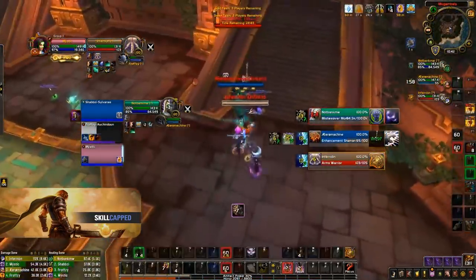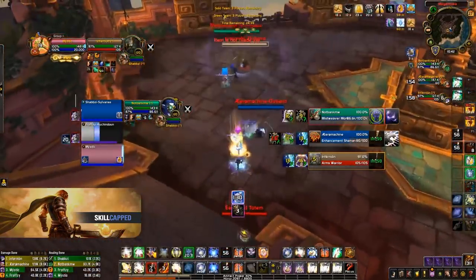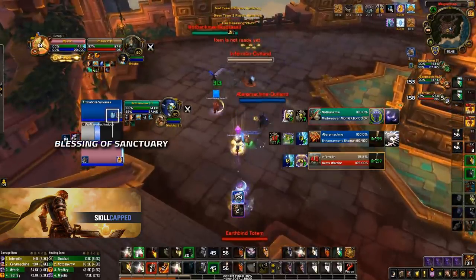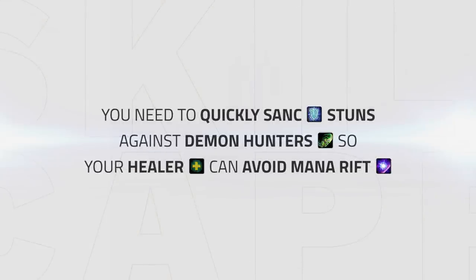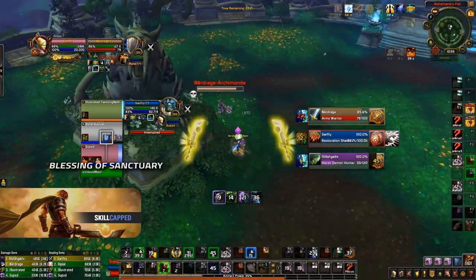Even if there is no risk of follow-up CC, you'll still want to sanct your healer out of important CC when your team is under pressure. Here, the turbo has a ton of pressure on my priest, so I make sure to instantly sanct my shaman out of the warrior's fear. On top of avoiding incoming CC or sanction when your team is under pressure, you'll also need to quickly sanct stuns against demon hunters so that your healer can avoid the mana rift — in these two examples I make sure to immediately sanct my healer out of the demon hunter stun so they can avoid losing mana from the mana rift.